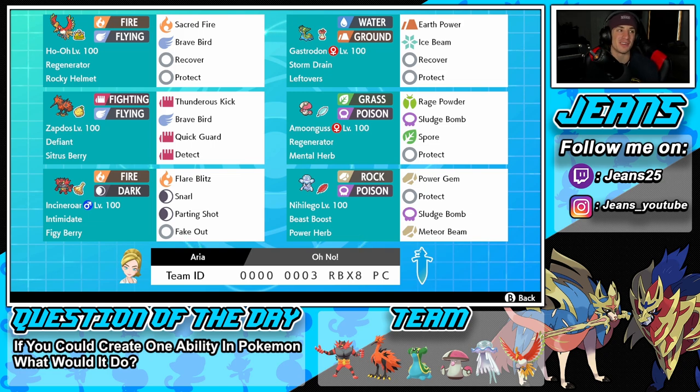Starting with Ho-Oh in the top left corner with the Regenerator ability, so every time we swap out we get some HP back. We have the Rocky Helmet item to do damage on physical attackers that hit us. This Pokemon is super bulky so Rocky Helmet is perfect. We've got Sacred Fire and Brave Bird for attacks, Recover to boost HP, and Protect as our final move.